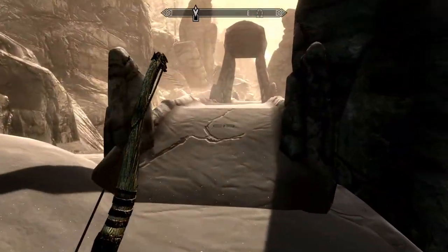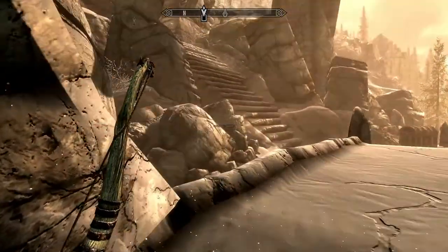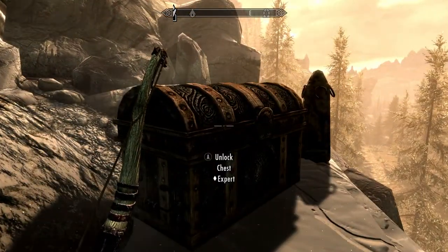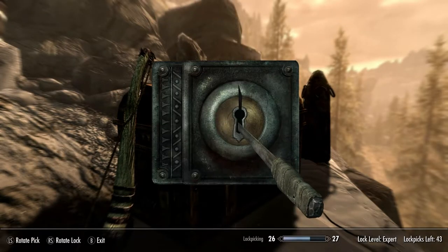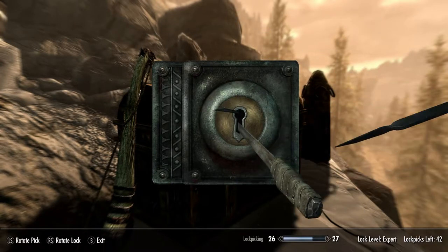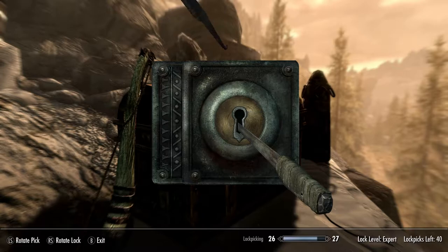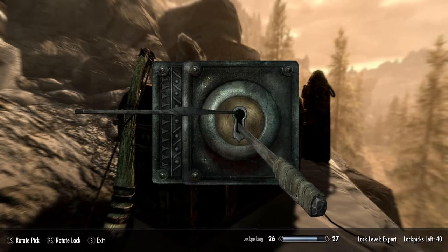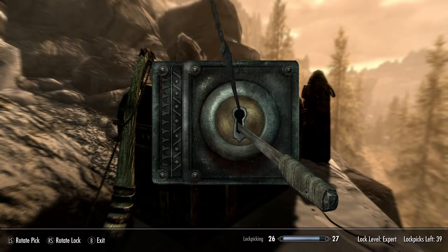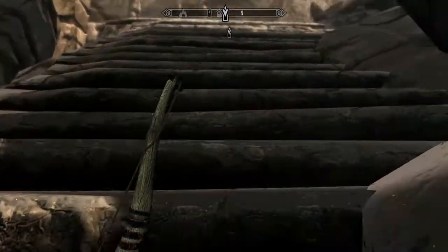I think this is the way — looks like it goes to a separate area. Oh, there's a boss chest right here! Let's check this out. Expert lock — we'll give it a couple tries. These expert ones are really tough. Alright, forget it, I don't need it. Let's go — Kilkreath Ruins, don't mind if I do.